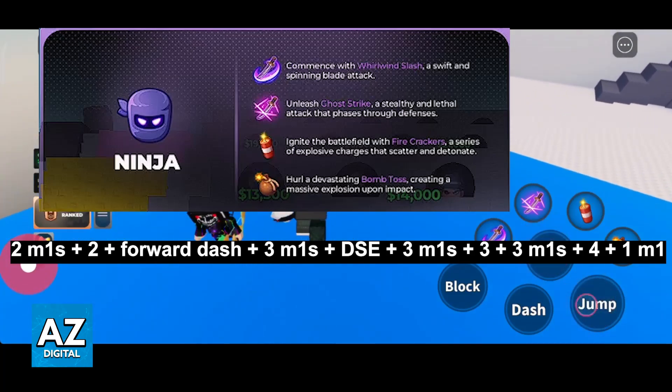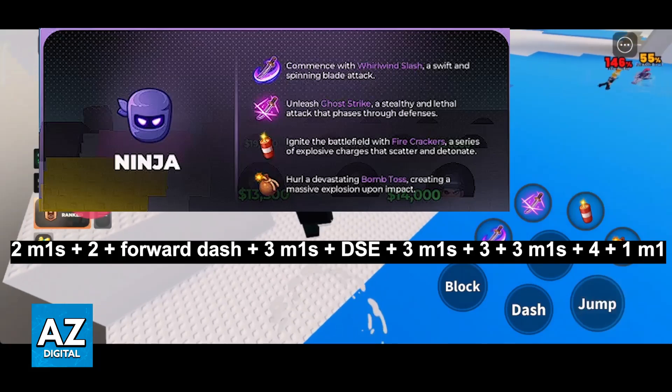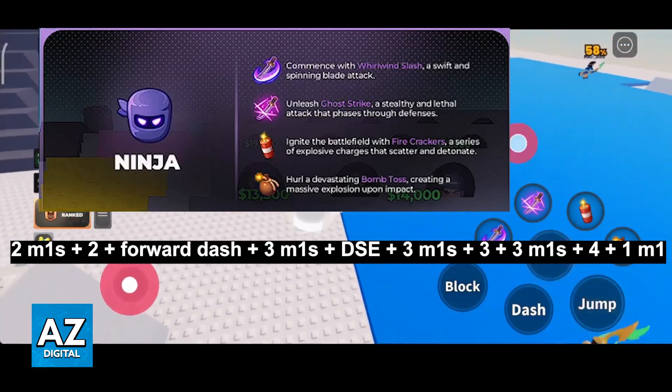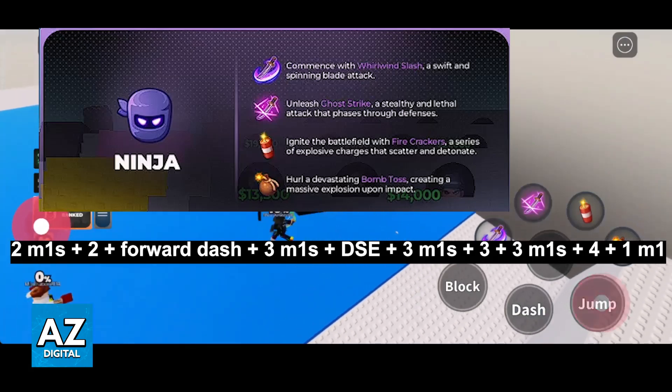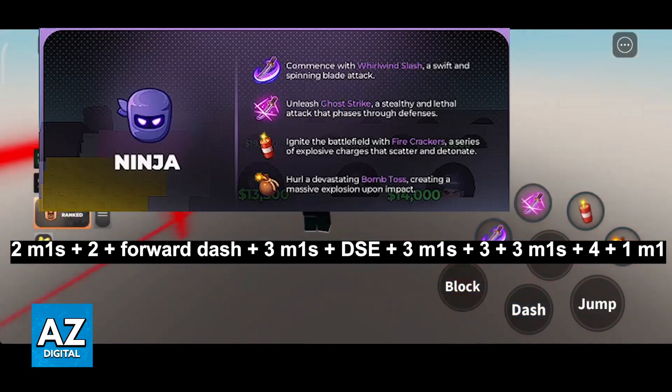As you can clearly see, it is a very long string of attacks, so you have to make sure that you get comfortable with Ninja before attempting this last combo. The first two combos are going to be much more suited if you are still trying to learn Ninja, because they are fast and quick to pick up.